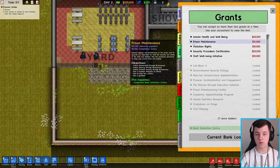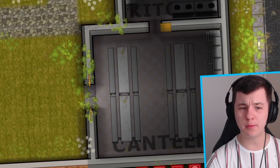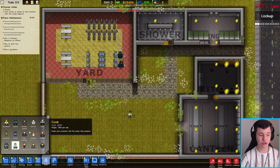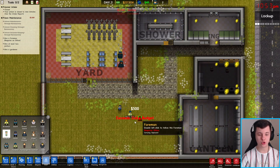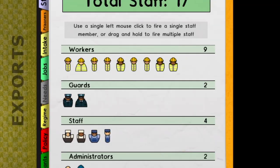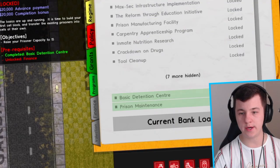Let's unlock the prison maintenance grant. Coming into Bureaucracy, everything is already unlocked. All we've got to do now is hire a foreman and two janitors — and two guards. We can't hire a gardener though, so we'll delete one worker. Just like that, the grant is completed. That was quite easy!